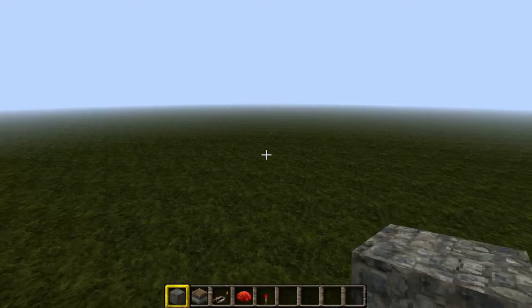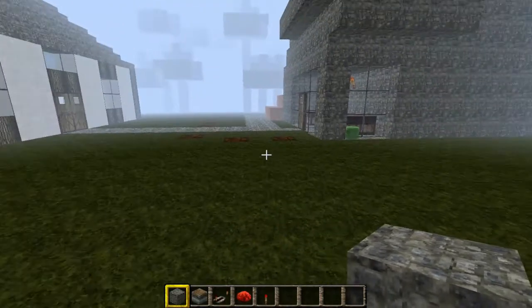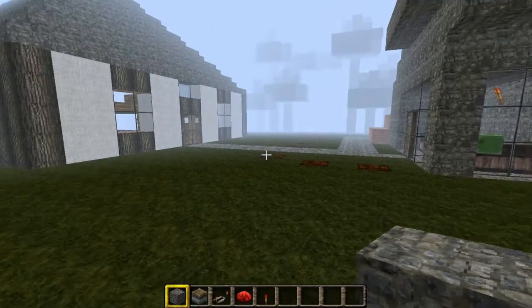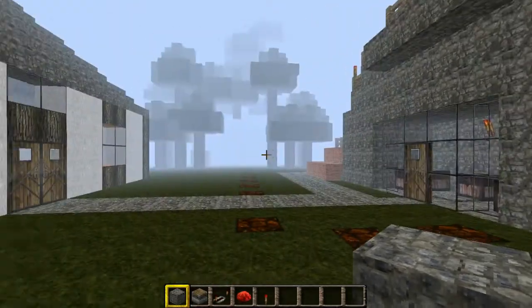Hey guys, this is Carlson from Hatsley Channel and today I'm going to show you how to make a Piston Pulsar. It's very simple. This is my flat world map. If you haven't watched any of my other videos, this is the map where I made a chicken farm, and I'll just improve it to make it look better.